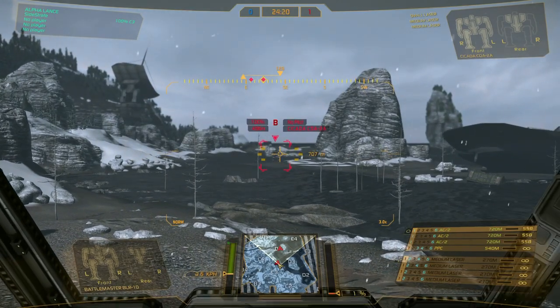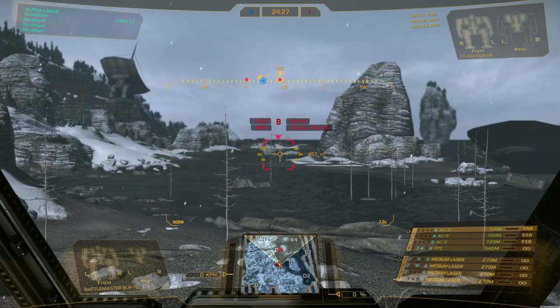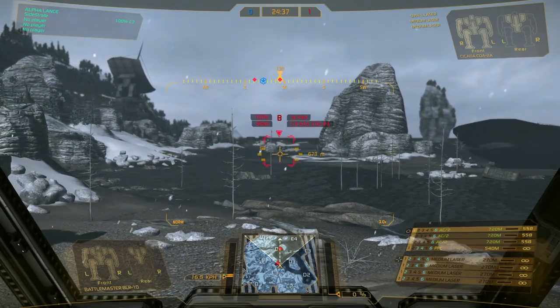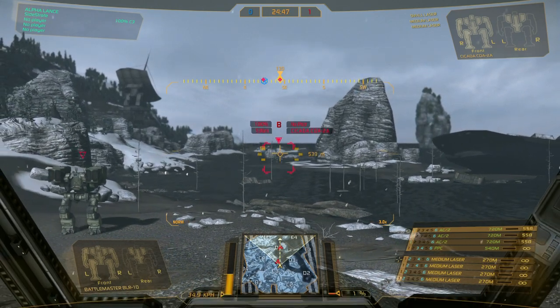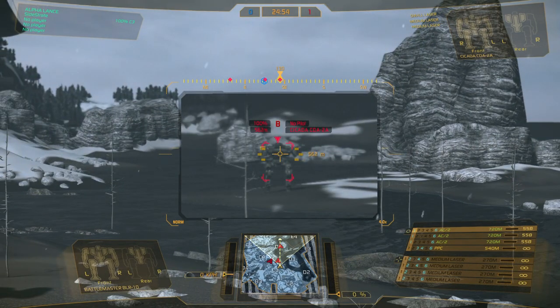Right now, looking at my weapons group, my medium lasers are highlighted in yellow, while my autocannons and PPCs are in green. Now you can see the medium lasers have gone black — I'm using advanced zoom and the target is about 562 meters away. When the weapon names go black, that means they will not hit the target at this range. Don't even bother firing — you're not going to hit anything.